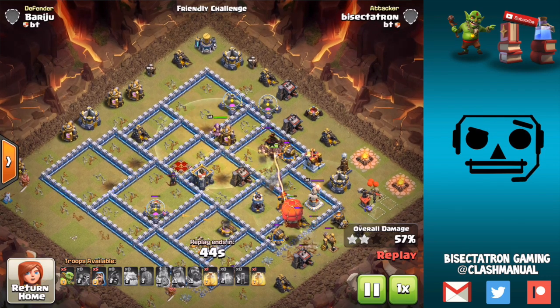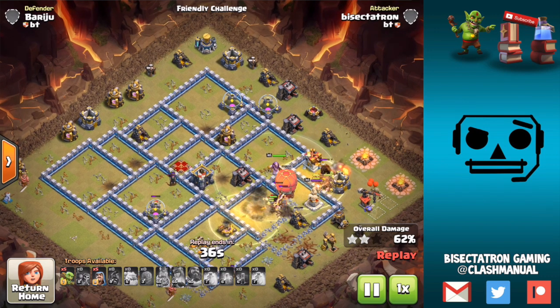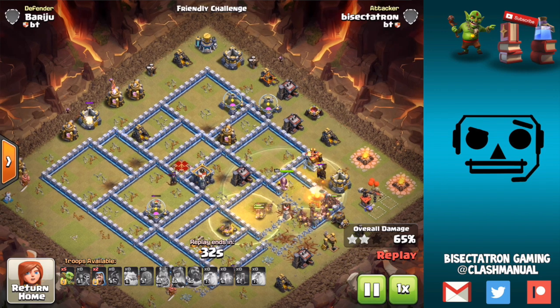Then just spread out hogs, reinforce a little bit, and use the Slammer where there's not many air defenses. There are also hogs in the Slammer — and the Slammer does go down during this attack, releasing more hogs. Wow.